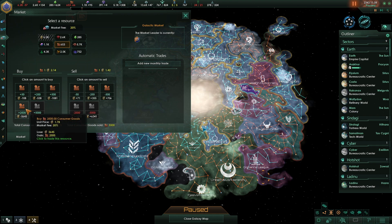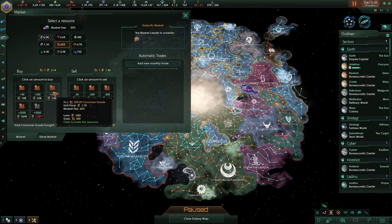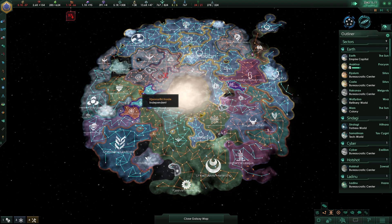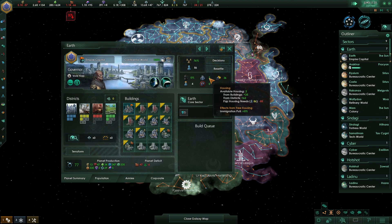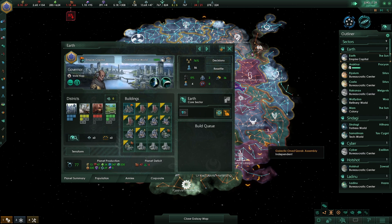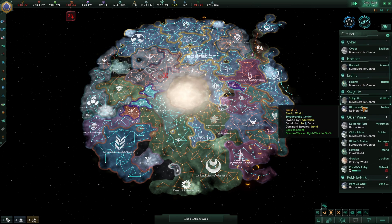I want to buy some consumer goods. Let's just buy 500 — I don't want to overspend on them because I think we're building some consumer goods facilities. How's Earth looking? It's got two houses and four available jobs — we're fine there.